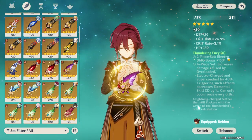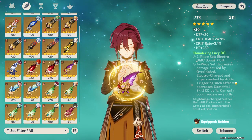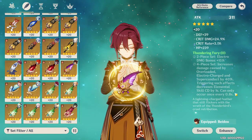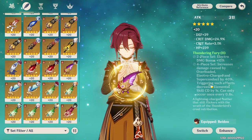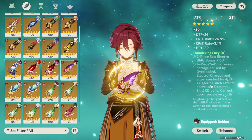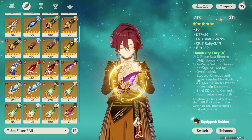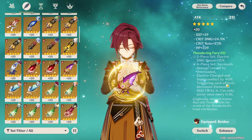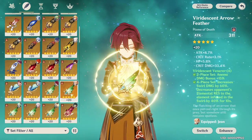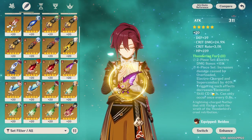The other set is a niche option: 4-piece Thundering Fury. Heizo doesn't utilize the electro damage bonus since he doesn't do electro damage, but the 4-piece effect is interesting — when you cause overloaded, electro-charged, or superconduct reactions, you decrease his elemental skill cooldown by 1 second. These reactions also deal a bit more damage with this set. It isn't going to be as strong numerically as Viridescent Venerer, but it has a fun factor worth mentioning if you want him on field punching as much as possible.